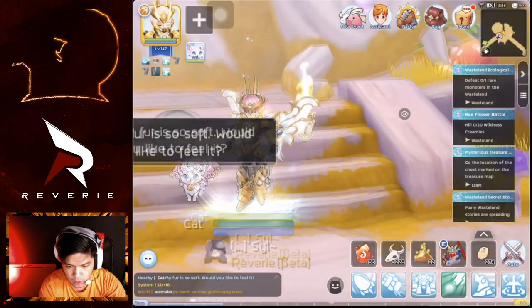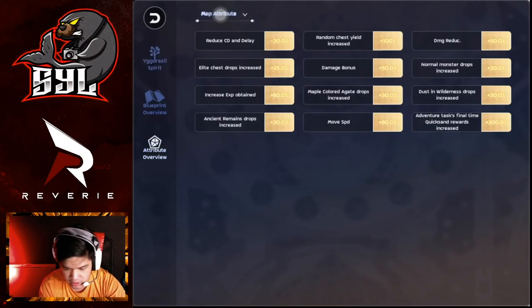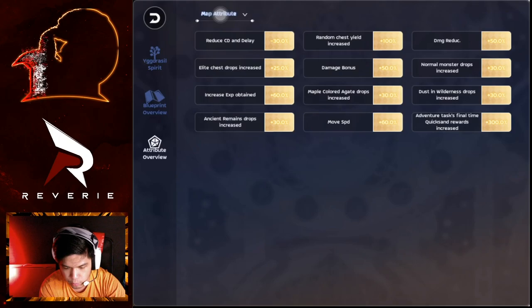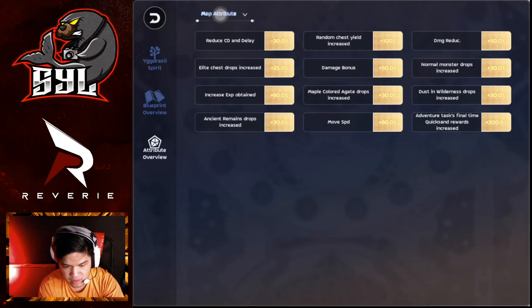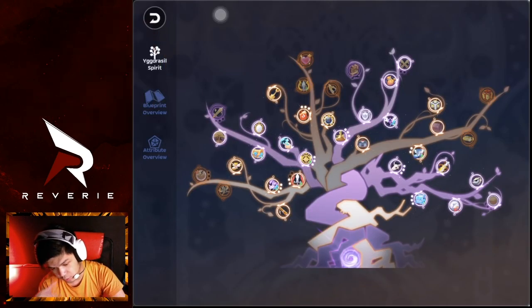In my skill tree I already have 300% Quickstand, but what I need to focus on for grinding is movement speed plus the drop rate increase. That's it — I'm just lacking a few more nodes there.